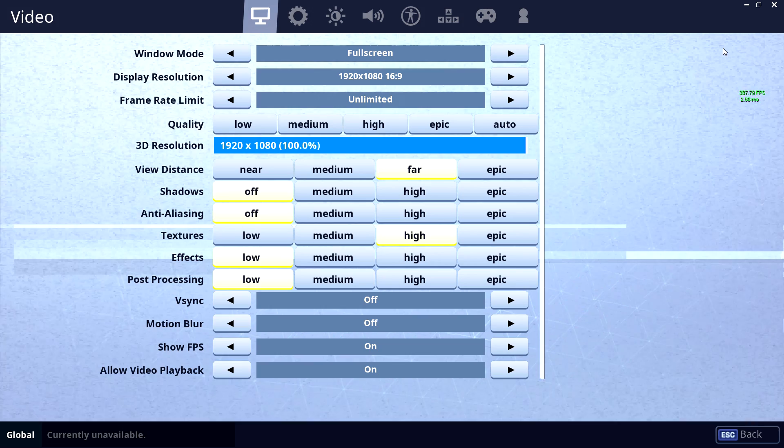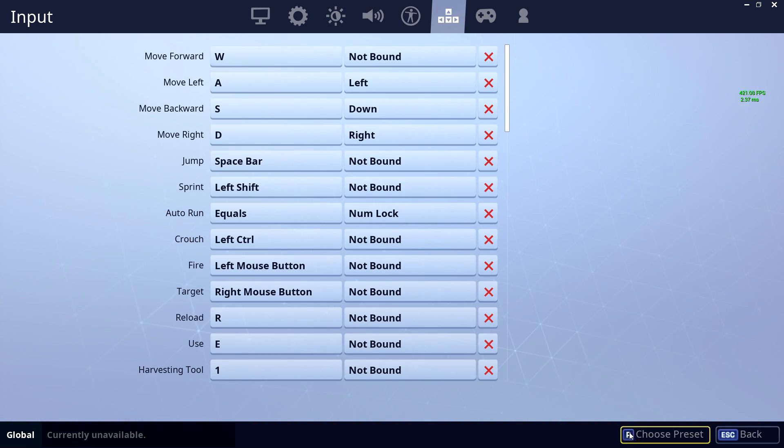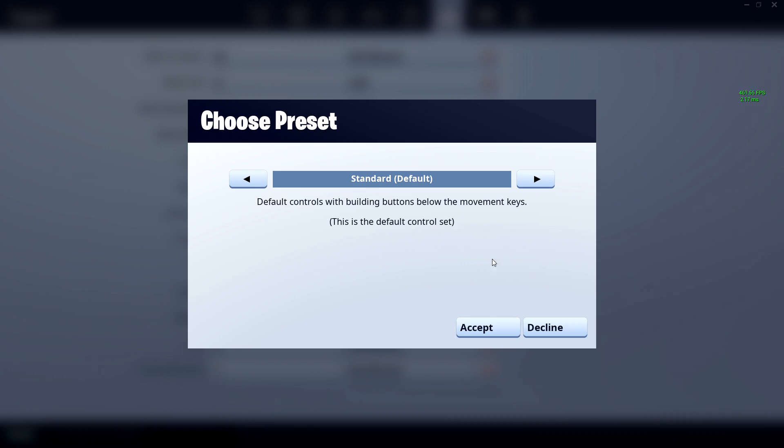To do this you must go into your game settings, then keybinds, and at the bottom click 'Choose Preset' and then select 'Old School'.